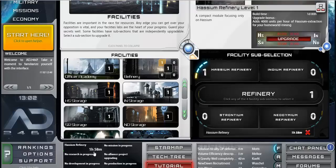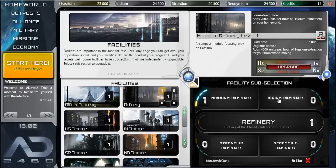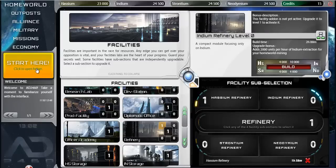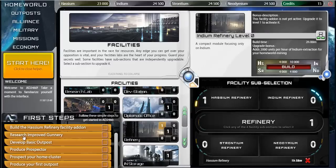It's going to take two hours to build this thing, so I'll have to wait. I can't build anything else in the meantime — if I try to click something else, an error shows up saying facilities must be built one at a time.